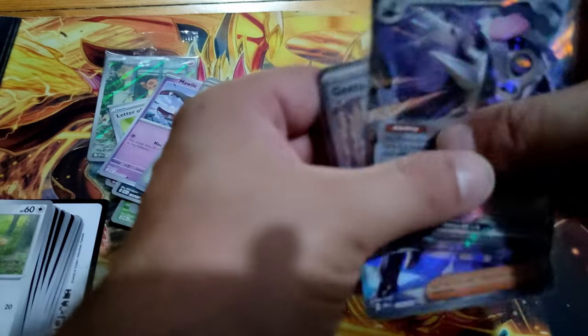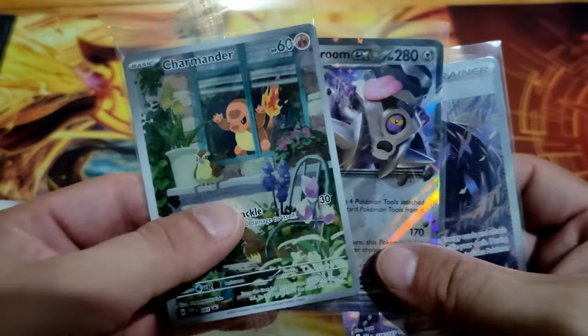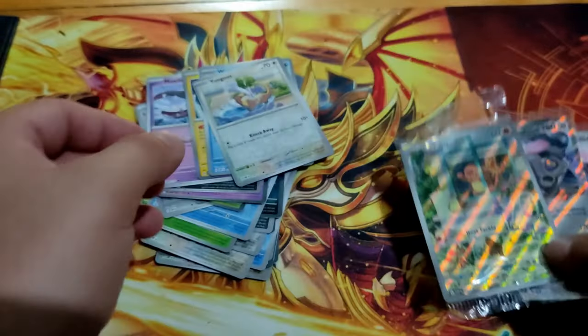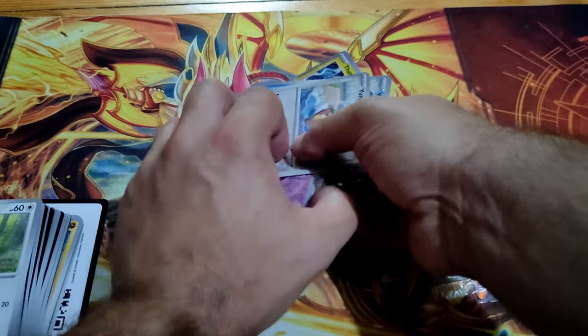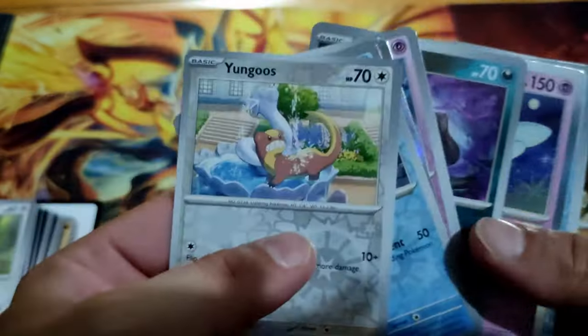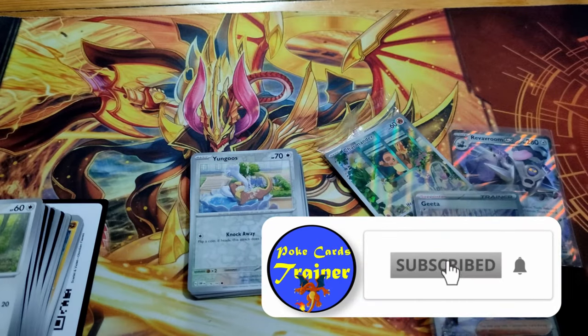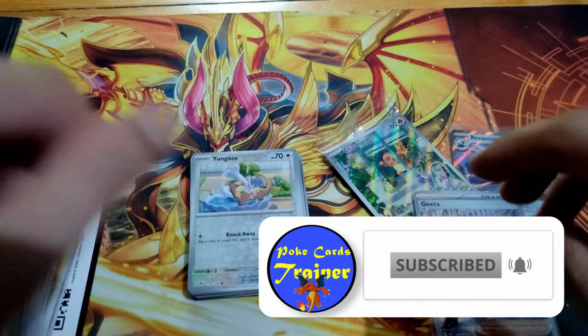So our pull from here is these two, and of course the beautiful Charmander promo, and a couple of reverse holos. Thank you guys for watching, don't forget to subscribe, and I'll see you in the next one. Bye bye!